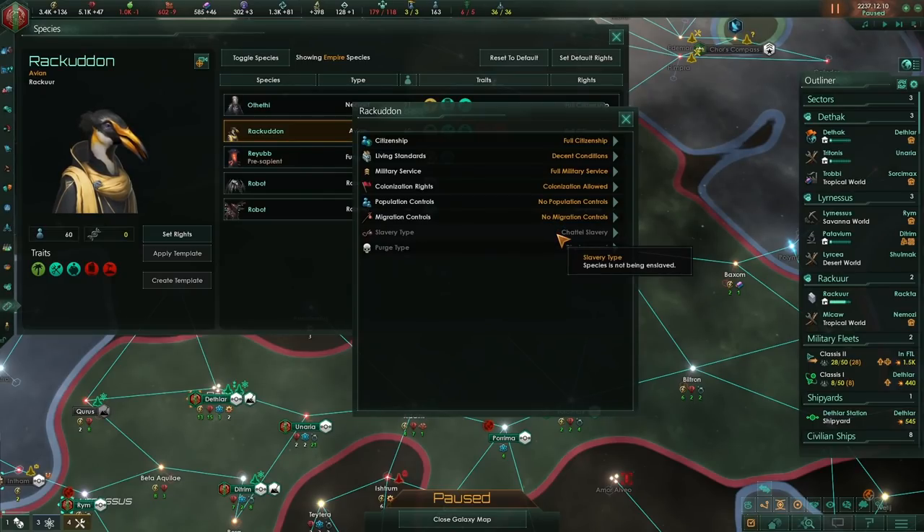Let's have a think on slavery. There are some important slavery types to mention. Chattel slavery is going to give us a minus 30% happiness but a plus 10% bonus to the worker output of all your slaves doing worker jobs. Your slaves will only be able to work worker jobs, but that 10% bonus can be really good.